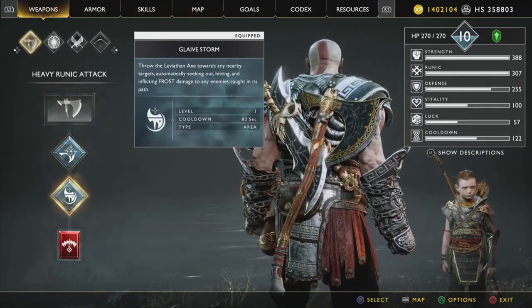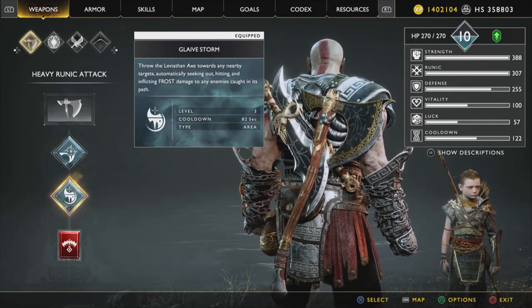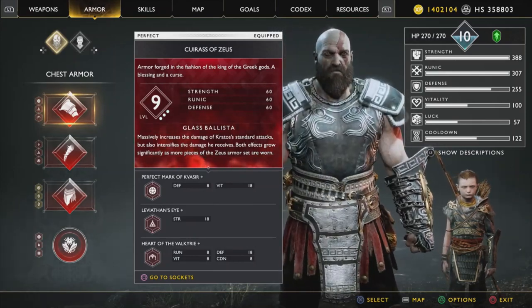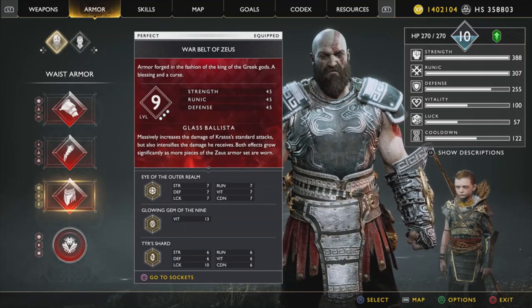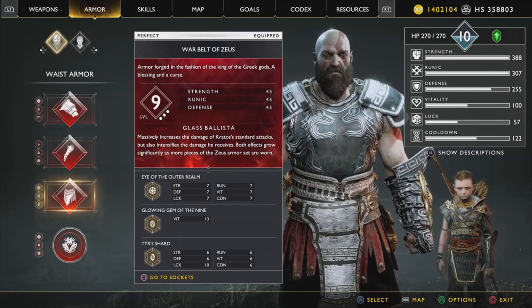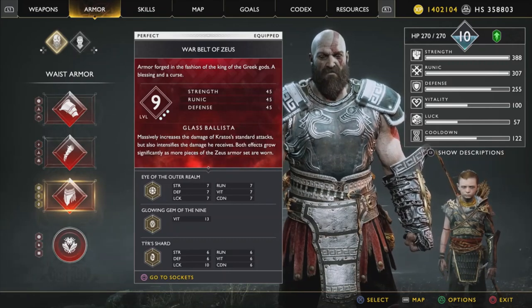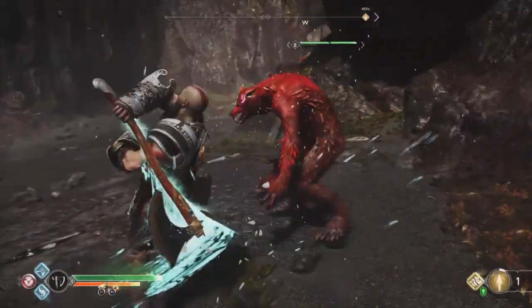Looking at the gear quickly: Glavestorm is probably one of the best attacks to use for this method because it's very quick and hits both Wolvers fast. For armor I'm using the Zeus set because it increases my damage greatly. However, if you don't have it at this point in your game and there's no way to get it before you reach a thousand kills, don't worry — you don't need it. It'll just be a little slower but it'll still work.